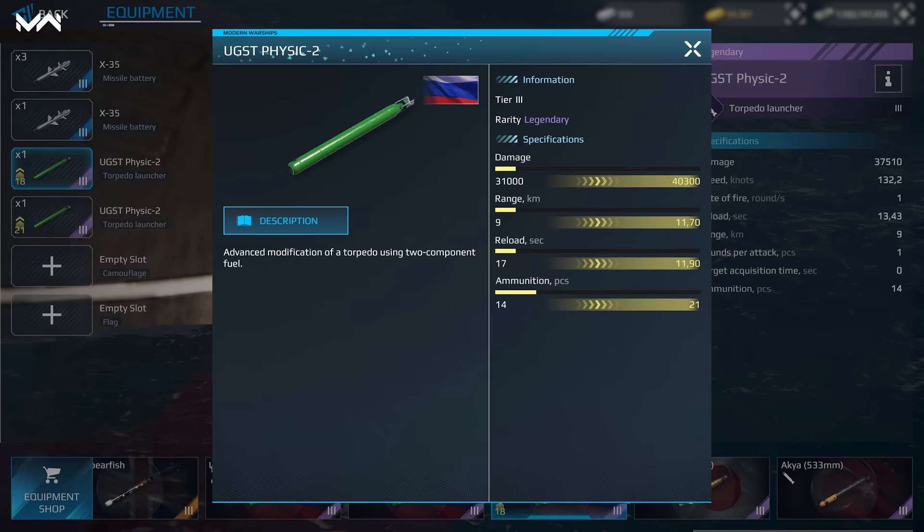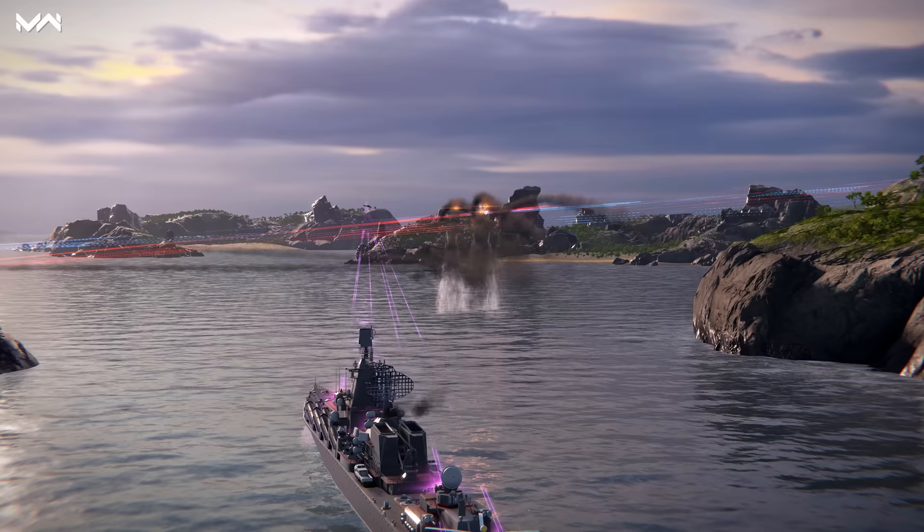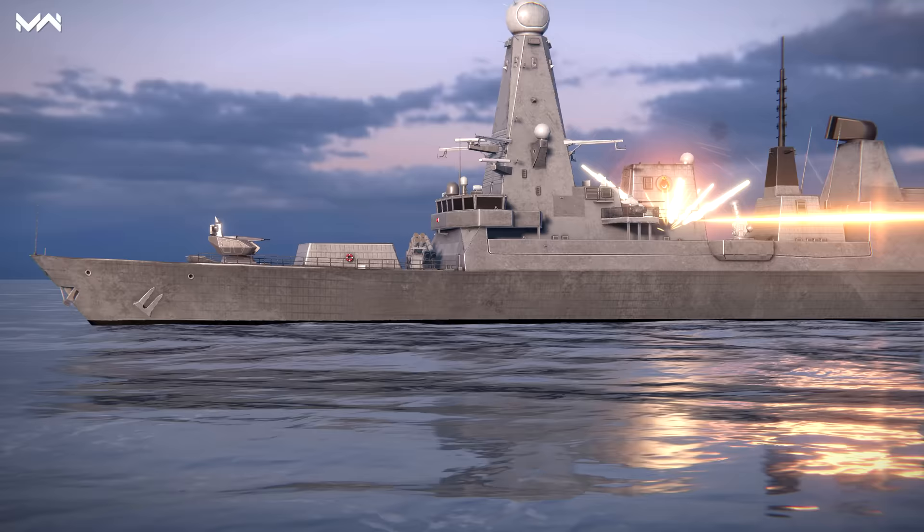Here's a prototype modification of the UGST Physic-2 using two-component fuel. There's also the RPK-1 Vicher, a Soviet anti-ship missile complex with a nuclear warhead. How about the RIM-174 SM-6, an American extended range missile meant for ships and aircraft?